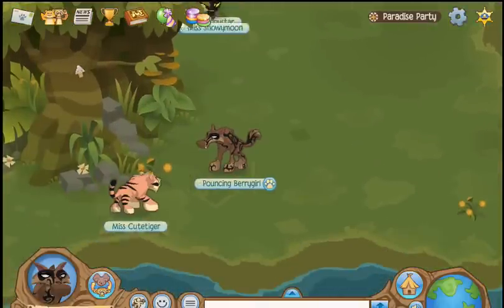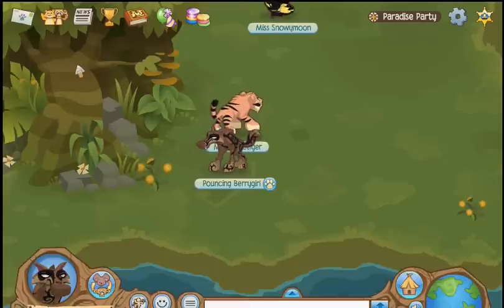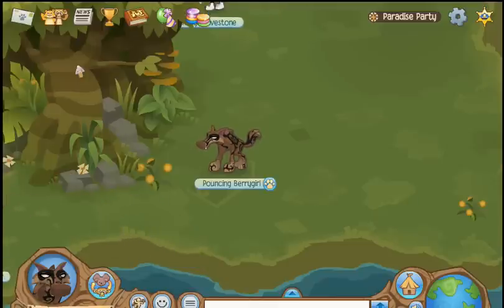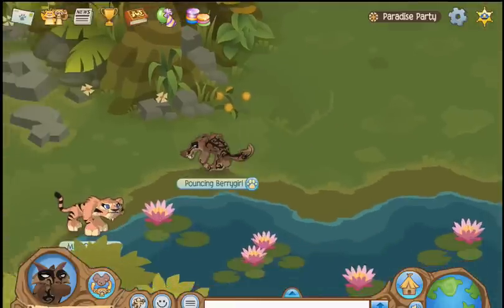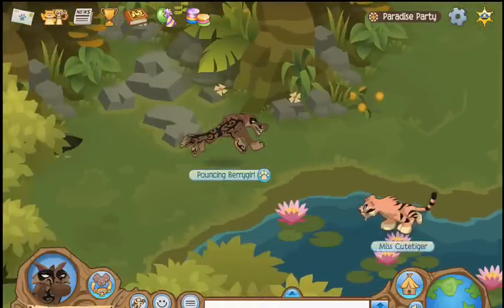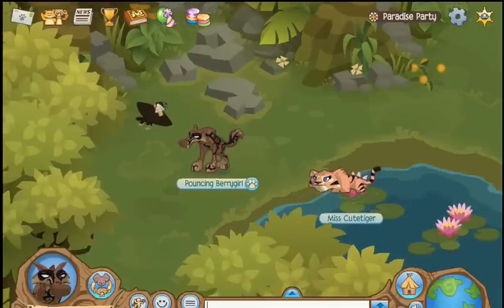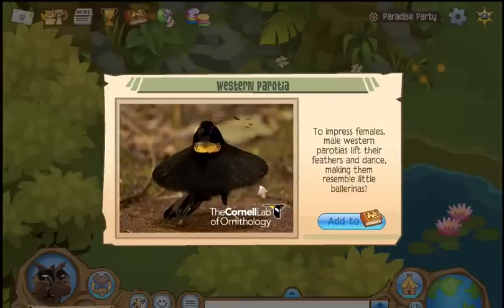There should be a bird around here and he'll come out once in a while. The key to this party is knowing where to look and being really patient because it gets really frustrating waiting for all these birds. Here's this guy. He comes out, shakes his tail feathers, and you have to act fast because he's pretty tricky to catch.